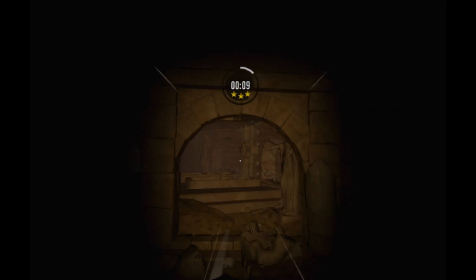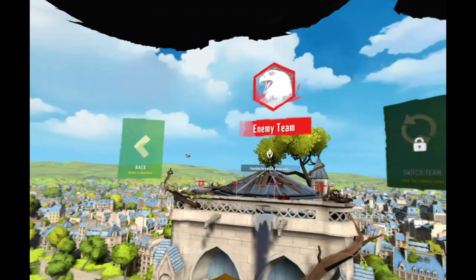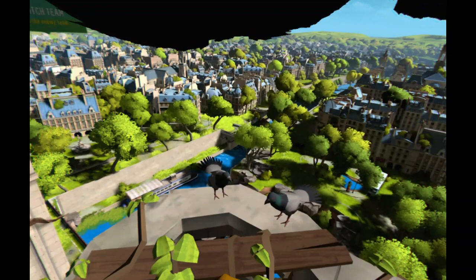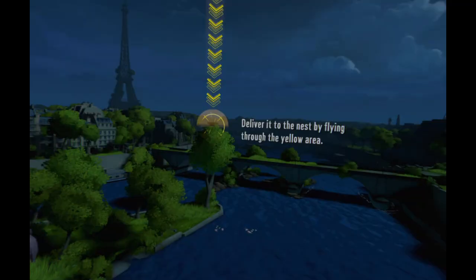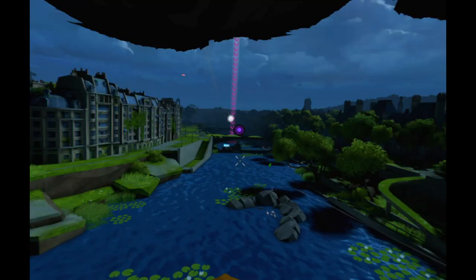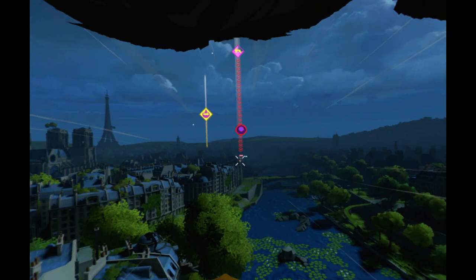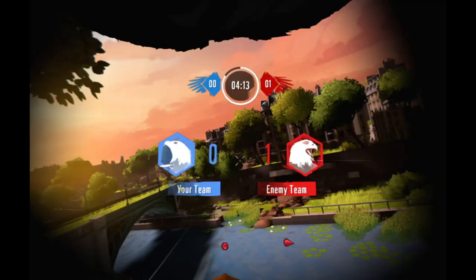Let's talk about multiplayer mode. You're on a team going against another team, trying to find a rabbit throughout the city and bring it back to your nest to win. You ward off the enemy team's attacks. That was really cool for as long as it lasted, because I kept getting disconnected over and over, which is really sad. Just as I'd get a team together and start doing stuff — disconnect. I wish I could explain more about it.